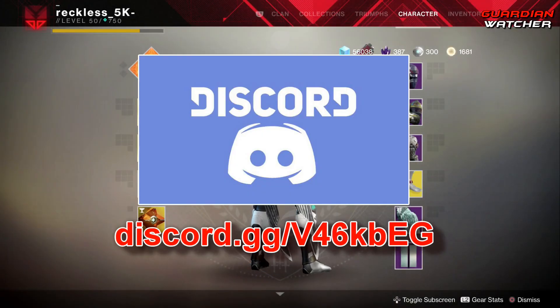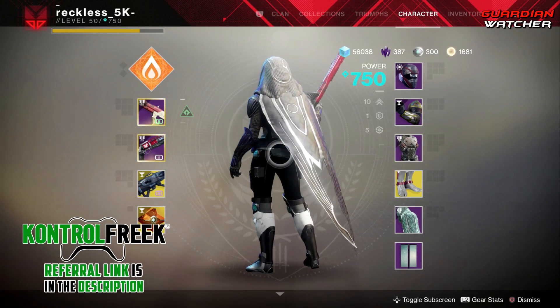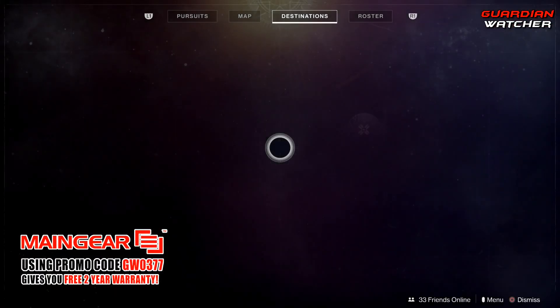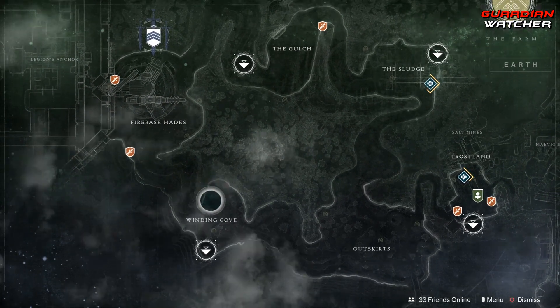It's a growing community where content creators and streamers can post all of their Destiny 2 videos and when they go live. A link to the Discord will be in the description box below. Xur is located on the EDZ, and he is over in this area right here by the Winding Cove.